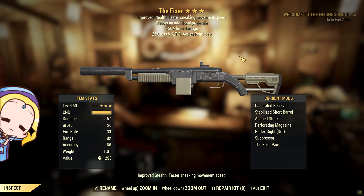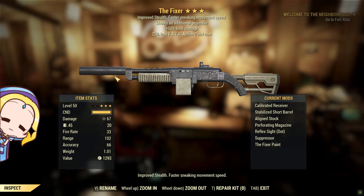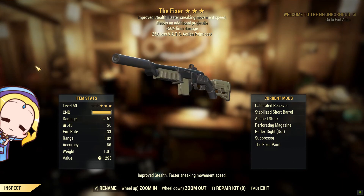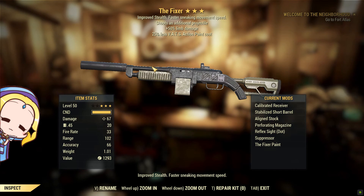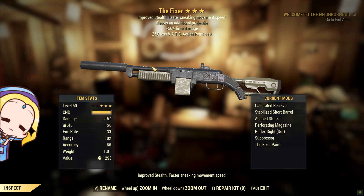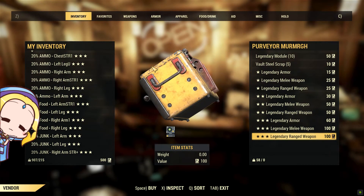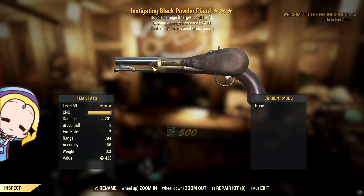Now this is a sexy fixer — a two-shot fixer with 25% less VATS action point cost. It's not perfect, but two-shot weapons give you 20% more damage at an opportunity cost of accuracy. However, some weapons' accuracy are not exactly affected. For example, the auto grenade launcher, where two-shot gives you more explosive area of effect chances because two explosions are caused.